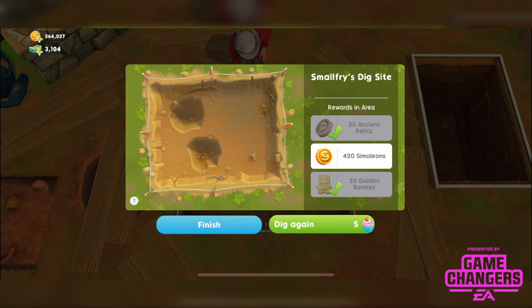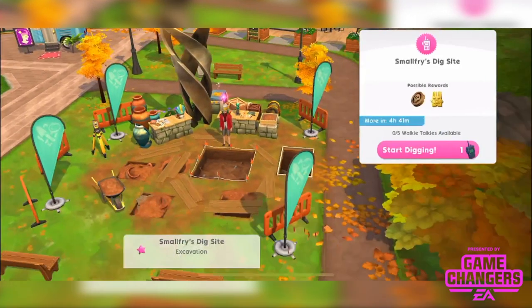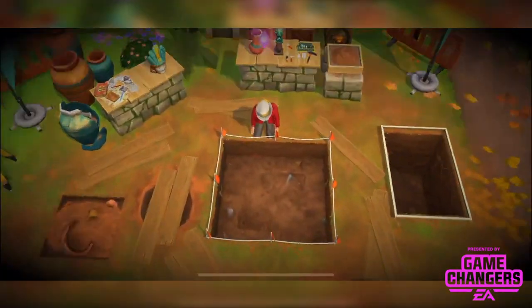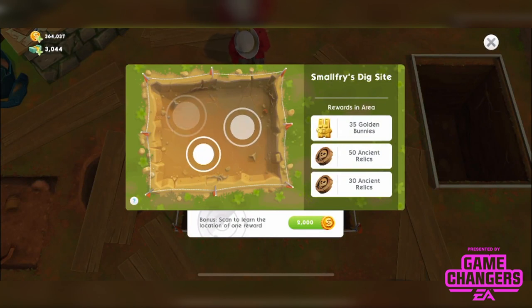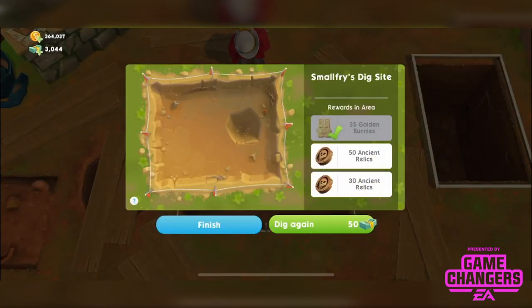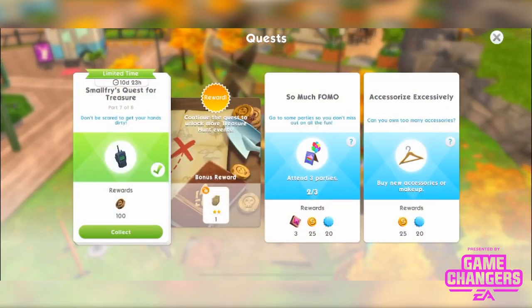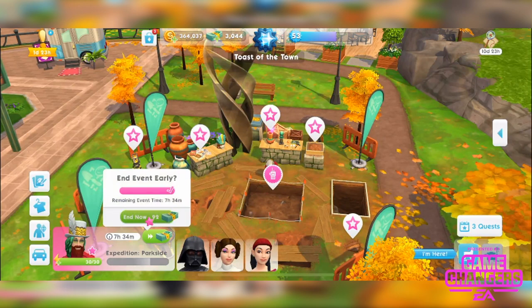I'll go back in and spend Simcash on another walkie talkie. All good prizes this time — going for the one on the right. That seems to be good for golden bunnies! That's the 100 ancient relic reward sorted. Now we need to earn 30 golden bunnies — this event gives us a lot. Let's finish it: we get 40 golden bunnies. Try to queue up your events strategically — you can be super strategic here.